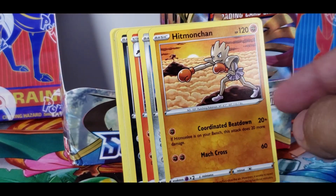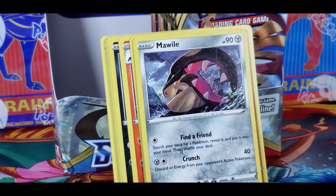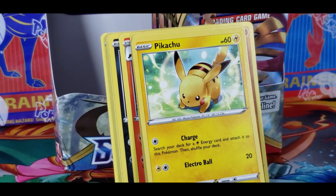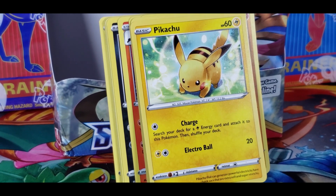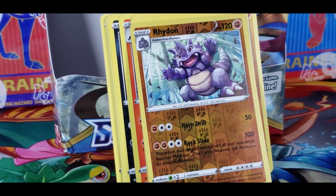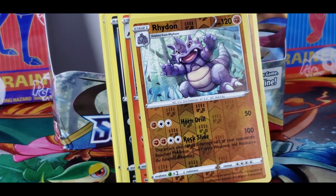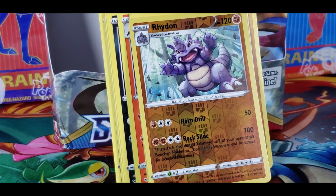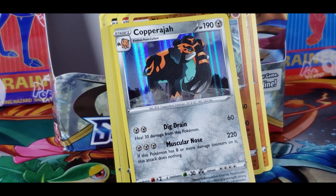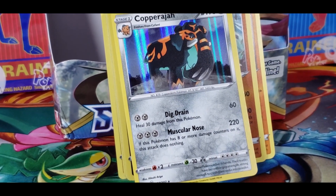And now Hitmonchan, with Hitmontop in the distance — so Hitmontop is in this pack. Then Mawile with its epic mouth opening up. And Hairmouth — well, it's her hair, isn't it? It could be both. And then Pikachu, charging with a Thunderbolt or Electro Ball. Then a reverse holo Rhydon — that still looks pretty cool. I mean, get Rhyperior though — that would be even cooler. It evolves with a Protector item — I think it's a brick. Copperajah for our holos — that little elephant evolves into a mammoth? With fists instead of a trunk? I think it's supposed to be a claw for the trunk.